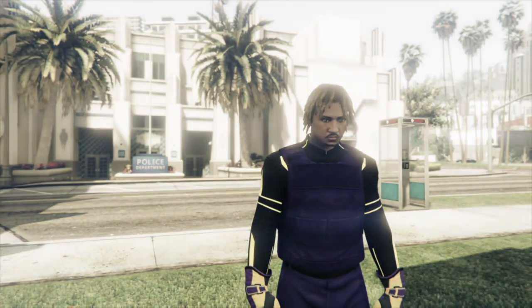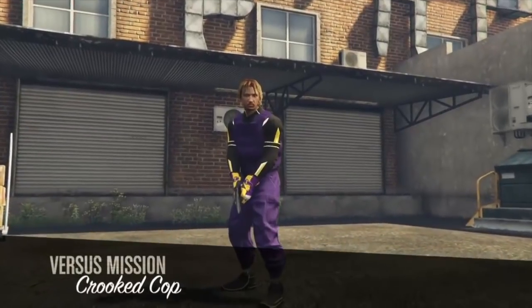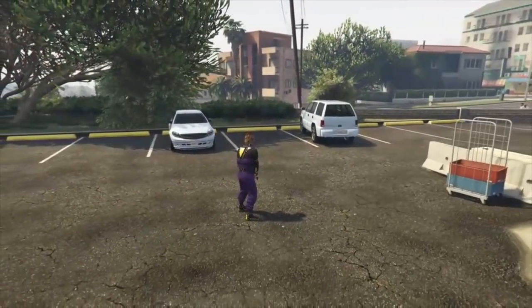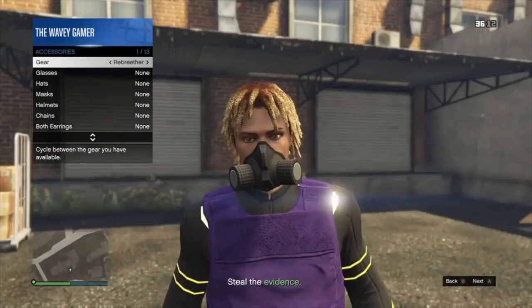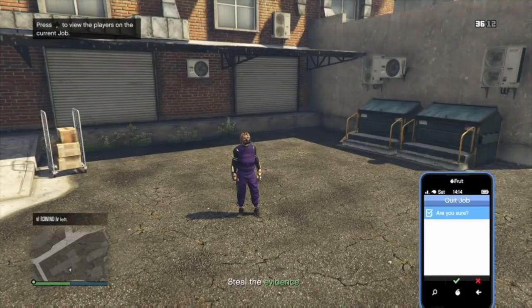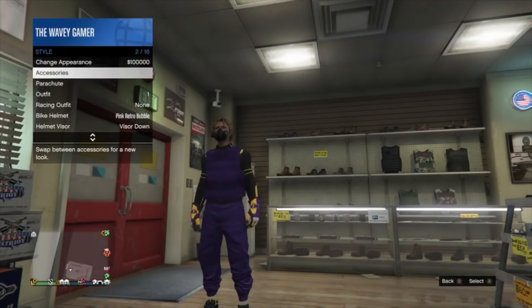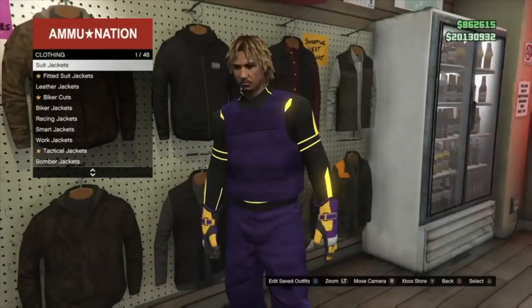For this part, to save the outfit you don't have to do the spam illuminated clothing idle method anymore. All you want to do is when you spawn in, open up the interaction menu and put on a mask or a rebreather. Look at that outfit — tell me that's not fire. I put the race gloves on there, but personally I'm going to put on plain black gloves after the video. I'm gonna put on my rebreather, close the interaction menu, and quit the job. When you quit the job you spawn back into an online session. Save the outfit — that's it right there.